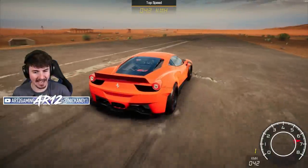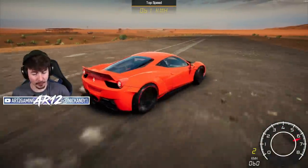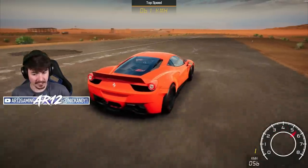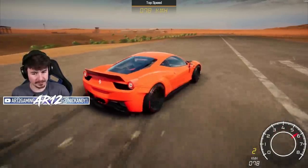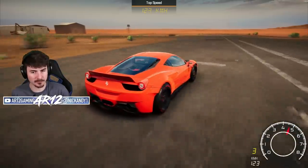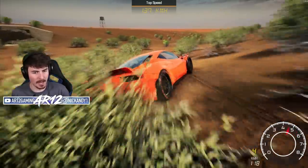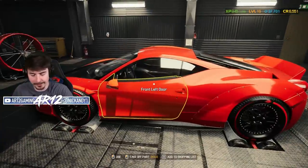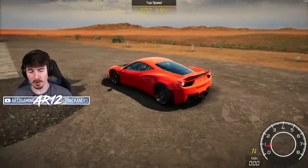Now we've come to the top speed test track. Let's see what speed our Ferrari can do. I can tell you right away it spins its wheels a lot — I'm using like 5% throttle right now. I have an idea for my Ferrari. After a quick intermission, we're now all wheel drive.